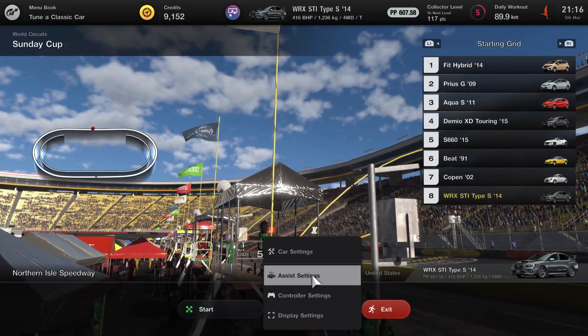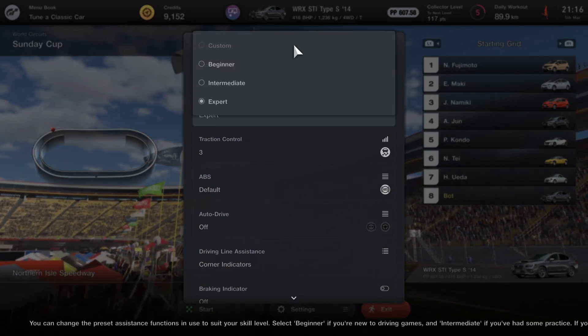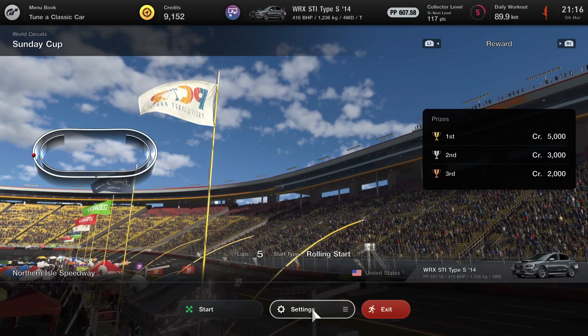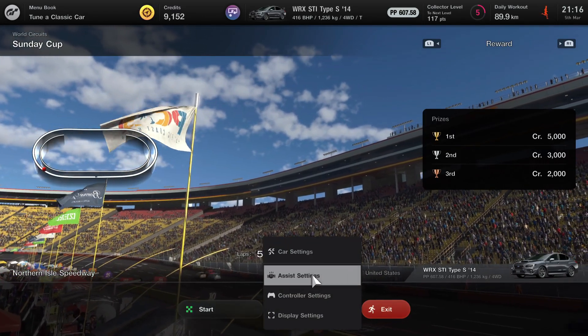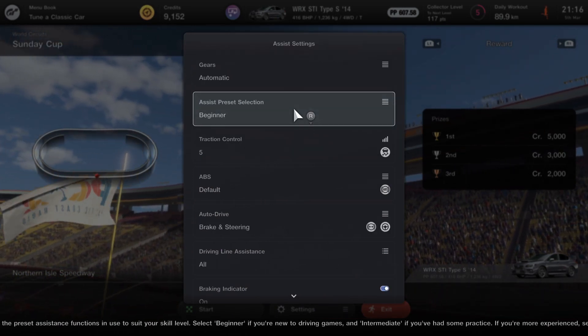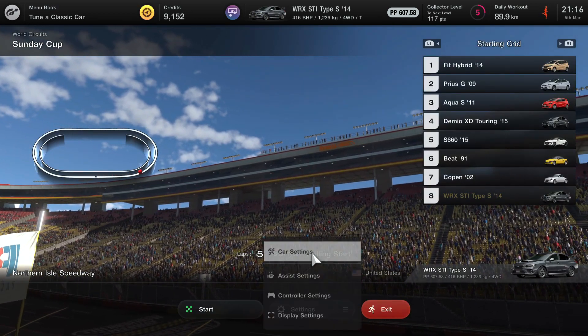Go to your settings, go to Assist Settings, and just turn all of this to Beginner and Automatic. It really doesn't matter — even if you put your assist settings on Expert, you won't get any more credits than if you put it on Beginner.